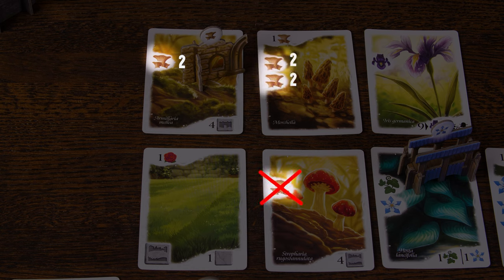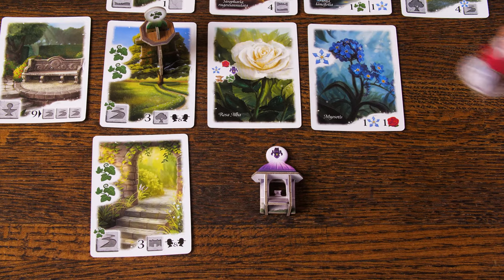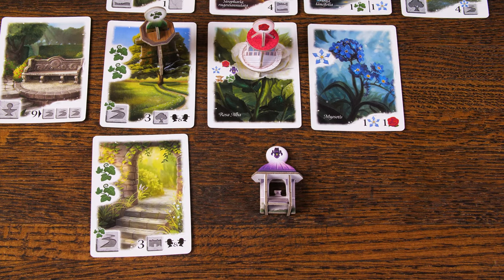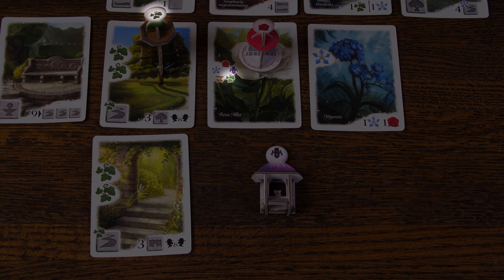Diagonal cards are not considered adjacent. Adjacent cards that do not contain any plant icons are worth three points instead of two. You may place any Follie on the Rosa Alba card, and every Follie that is adjacent to the Rosa Alba may count it towards their score.